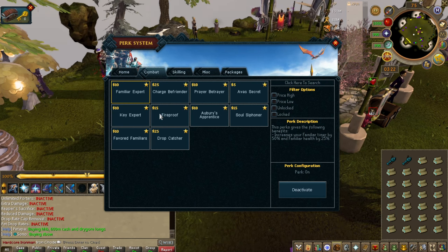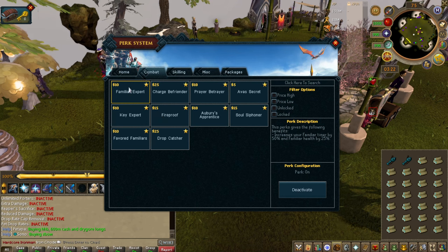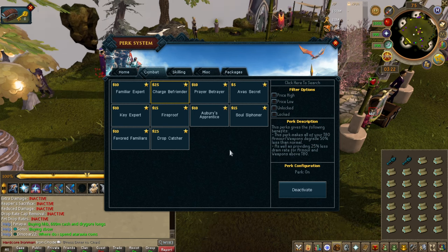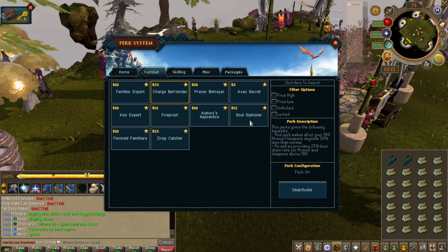You might need it in the late game when Araxxor is swiping it and messing it up. Familiar Timer by 50% — just make an extra pouch if you want to save 10 bucks, but otherwise it is a good perk. Charge Refrender — very good for the price. It is obviously expensive, but degrading is a very big part of RuneScape 3 content, so I would definitely consider getting this and saving yourself a bit of extra money and time.